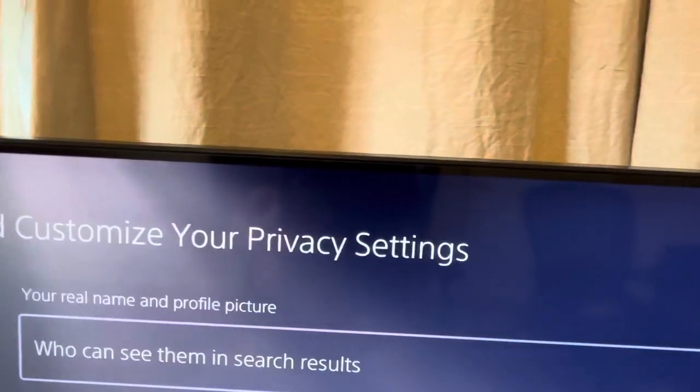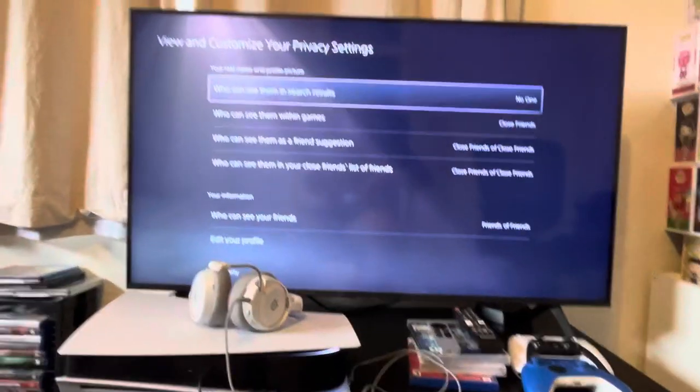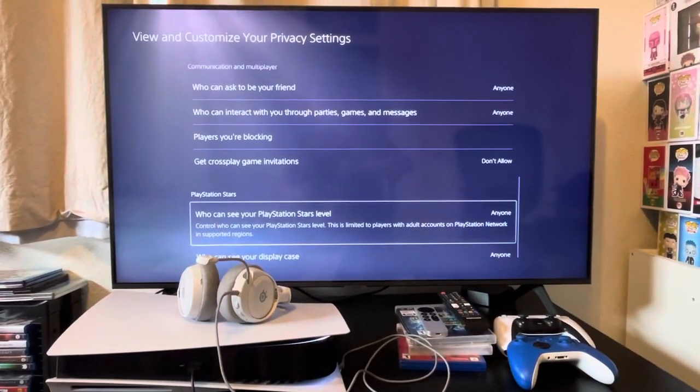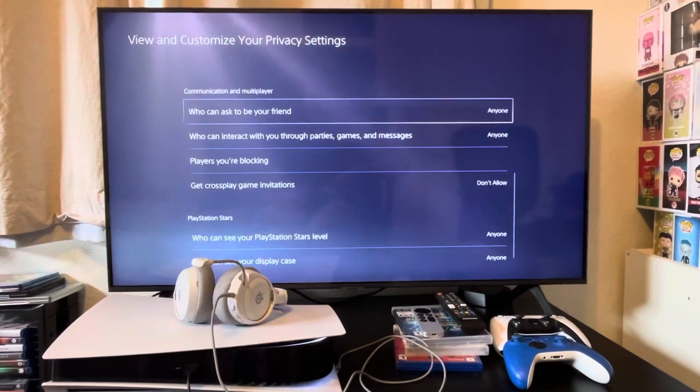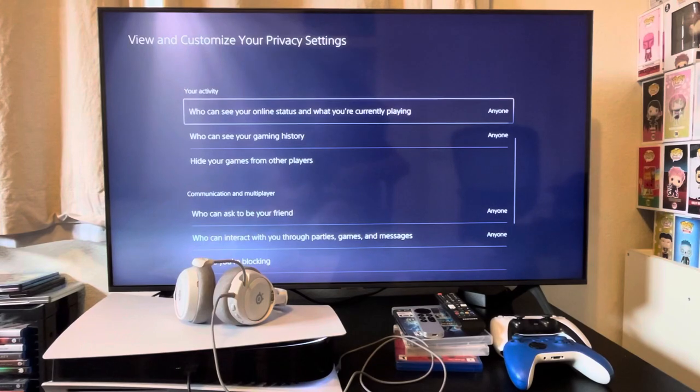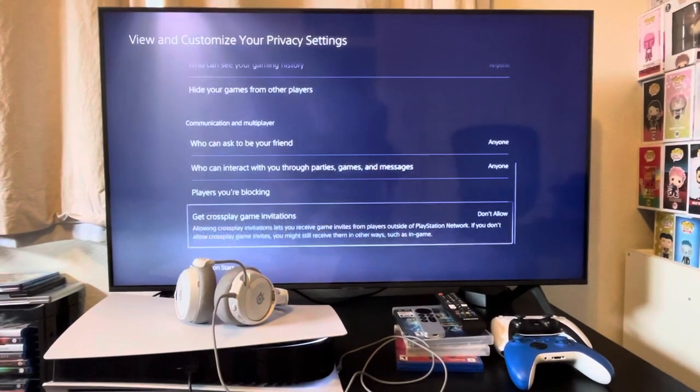Now it should bring you to the view and customize your privacy settings. When you're in this menu, you'll want to go all the way down. Go to communication and multiplayer.